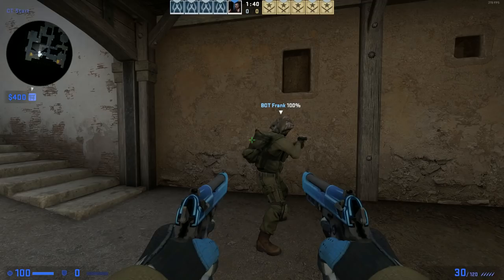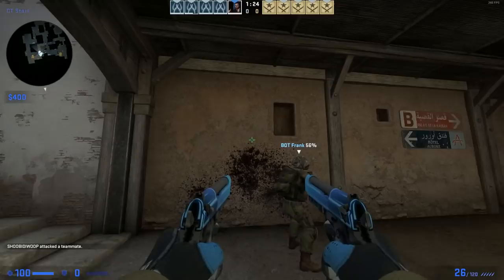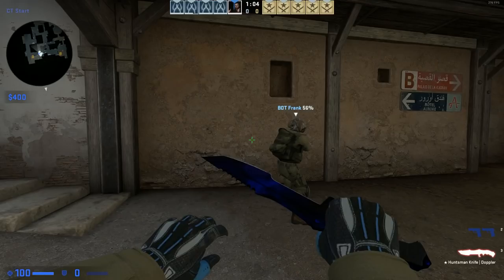I kind of forgot to talk about this, because I've seen some of you guys noticing that I don't have blood in my game. You will never see blood stains on the wall when I shoot. There's a reason for that — this is a command that I use. The blood stains are very annoying, they really cripple your visibility. I have bound this command to my key that makes me go forward, so every time I press forward, the command gets executed and every trace of blood or impact goes away, and I get to see way better.